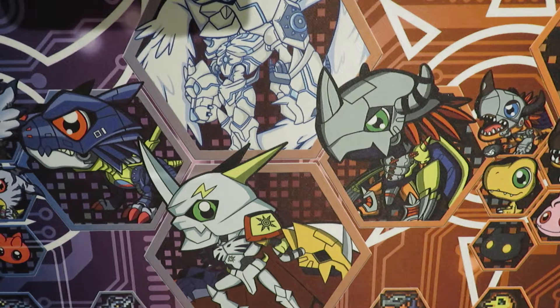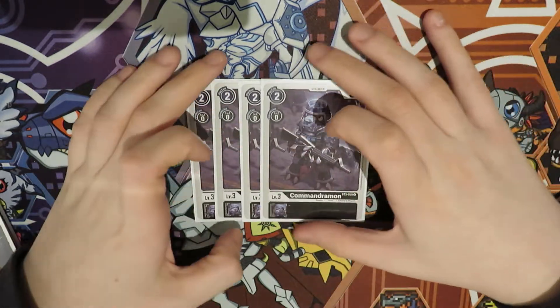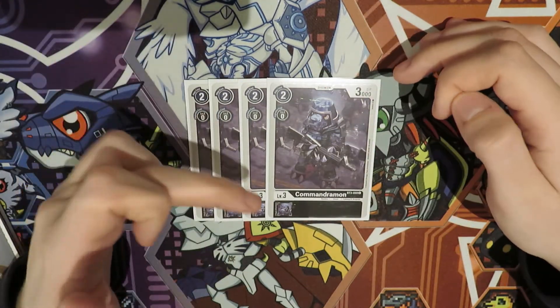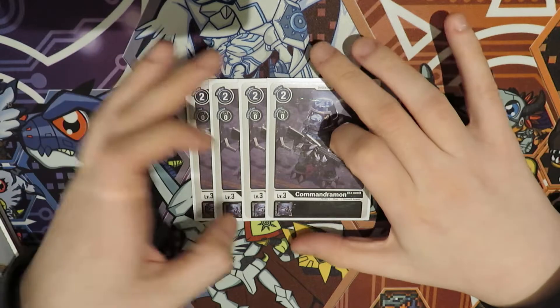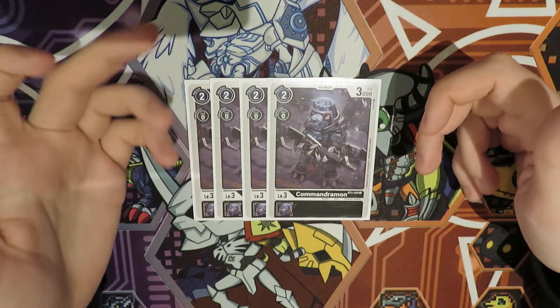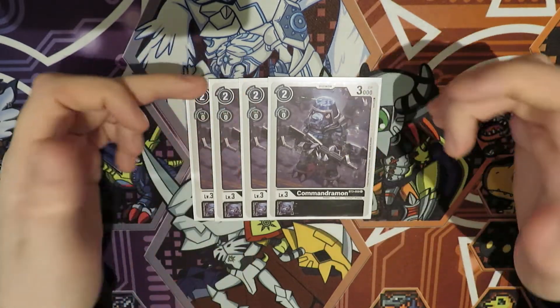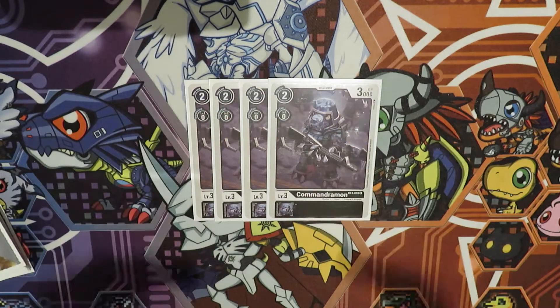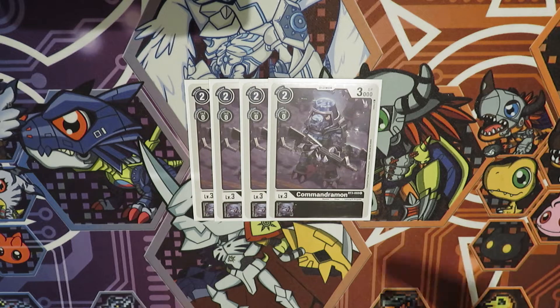Moving on to the Rookies. The first one is four Command Drummond — the two-cost version with 3k DP. We use this to try to memory choke our opponent. The two play cost is very important because it allows you to memory choke, and the 3k DP is nothing to laugh at either — it gets over quite a few rookies, especially the search rookies in the format.